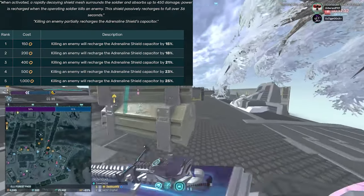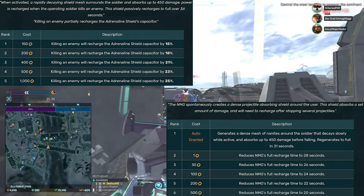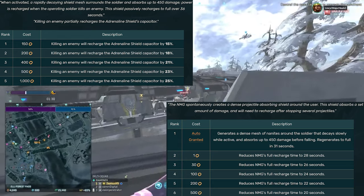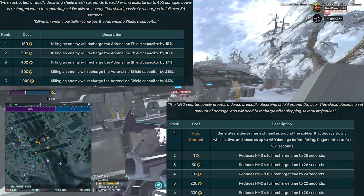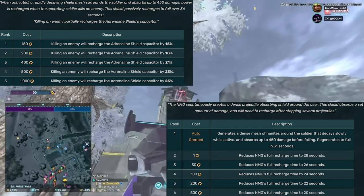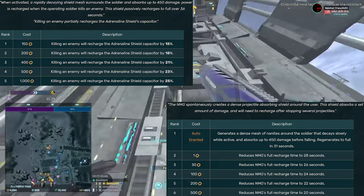The choice between Adrenaline Shield and Nanite Mesh Generator isn't as clear cut as it used to be — pretty much always Adrenaline Shield used to be better. These days I will sometimes run Nanite Mesh Generator; it depends on how many people you intend on chain killing in a row. If you lose your shields and don't get a kill, Adrenaline Shield is put on the back foot relative to Nanite Mesh Generator, so something to consider.